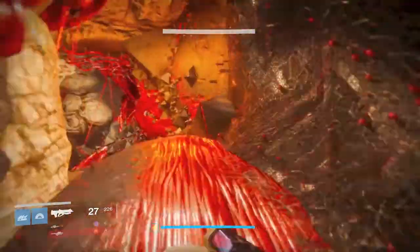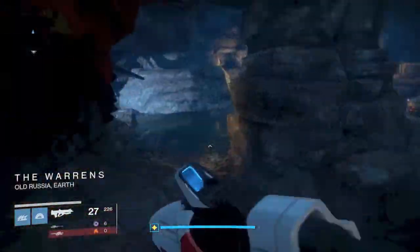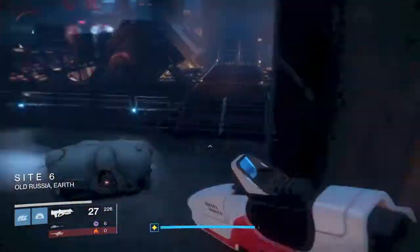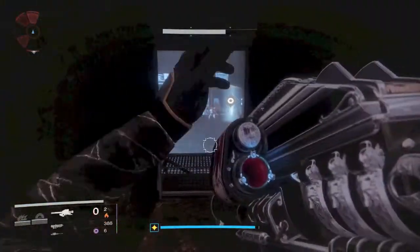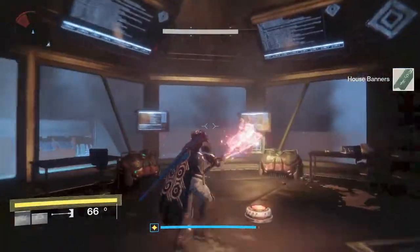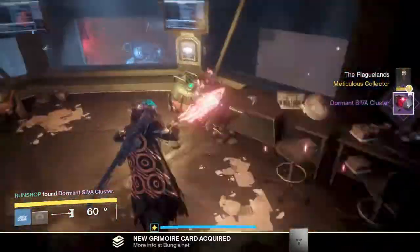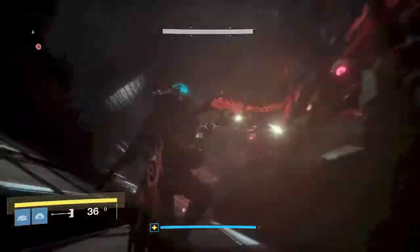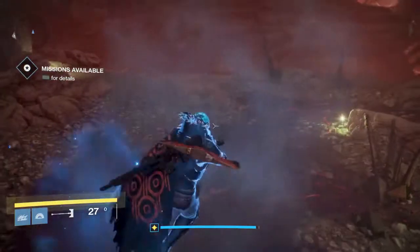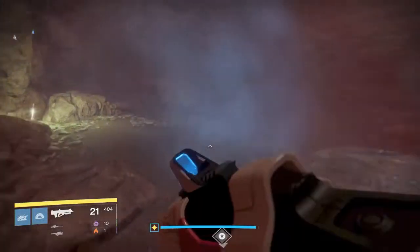After you grab that, keep heading down through the warrens, cutting through all this stuff and ignoring the ads — it is a very long run. Once we reach Site 6, this is where you will need a splicer key. Once you reach this room, clear out all the adds, then hop up to this monitor — SIVA cluster 2.8 is hiding behind it. Once you grab that, keep heading down past the SIVA spider walker. We are heading to the left, and this is going to be cluster 2.6.